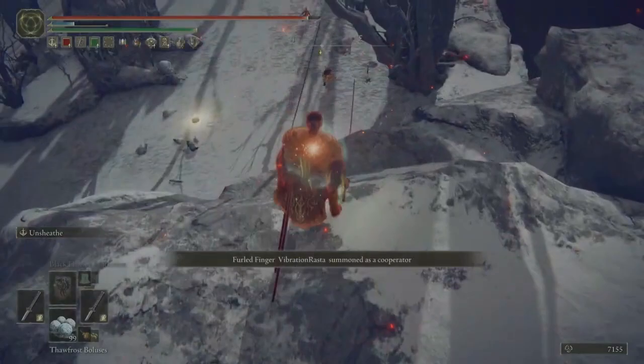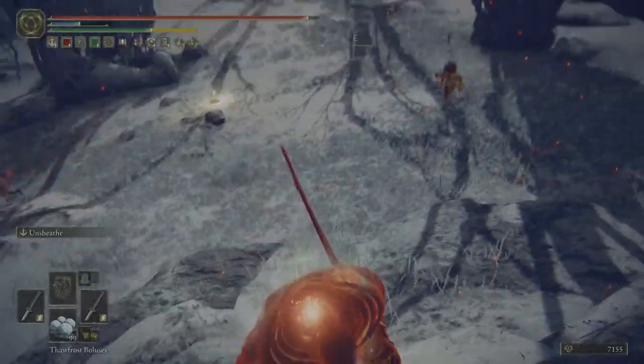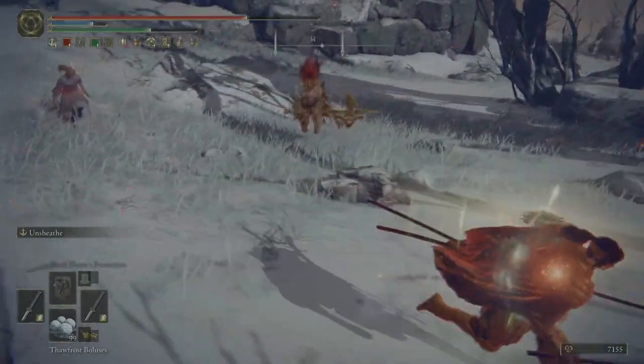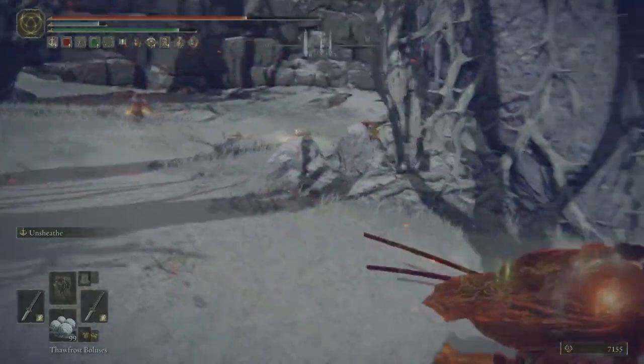That's an invasion with a small amount of PvE support. For this next one, it's going to be an invasion with what I call bad PvE support. At first I think it's a two-on-one, which I'm comfortable trying. I'm hoping that this phantom is going to use the standard running R1 on halberds that people love to use, but he keeps going for the jumping heavy, which can still be strafed — it's just more difficult.